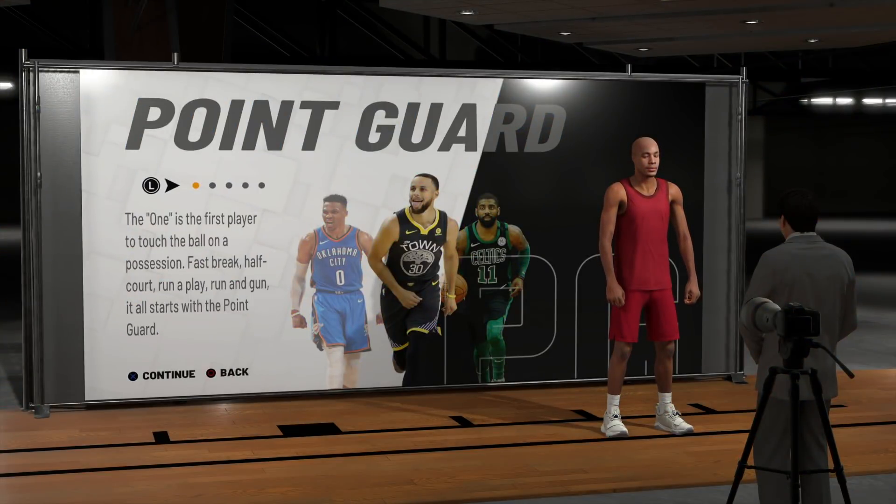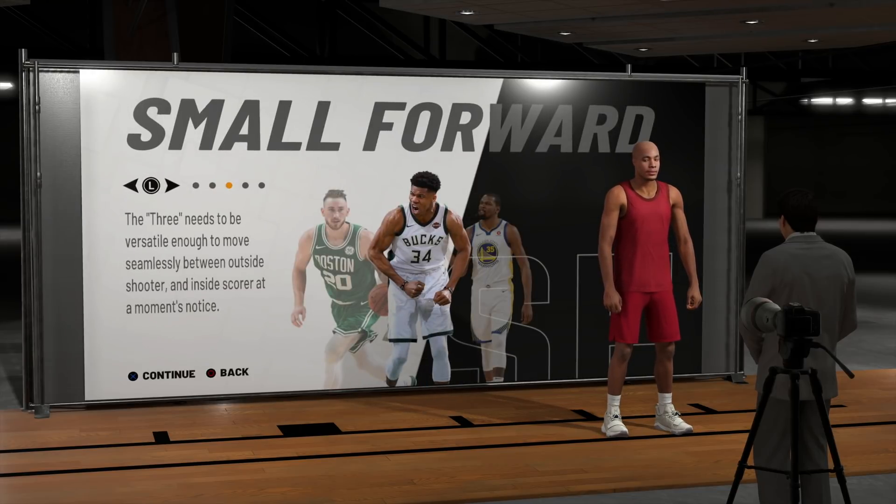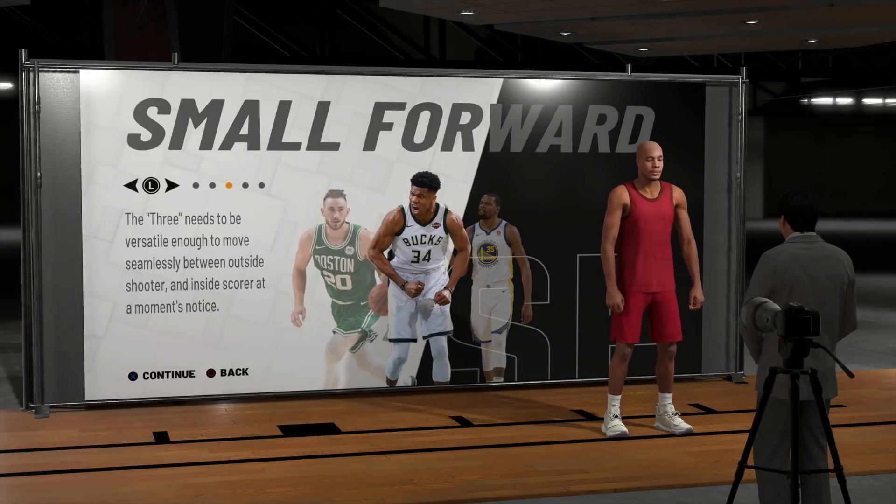We are back to the player creation screen. Point guards get better ball handling, passing abilities, and badges; shooting guards get better shooting badges and abilities. But the position I want to bring to your attention is the small forward. Small forwards are right in the middle — they're versatile and can do whatever you want.